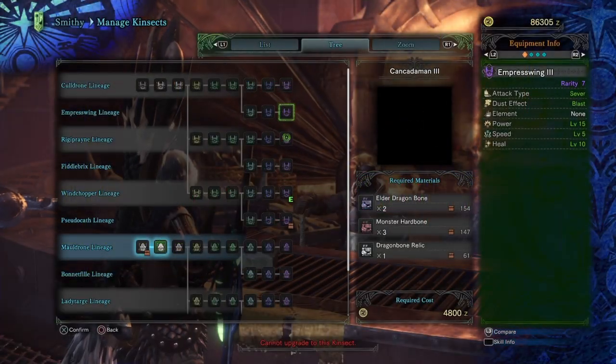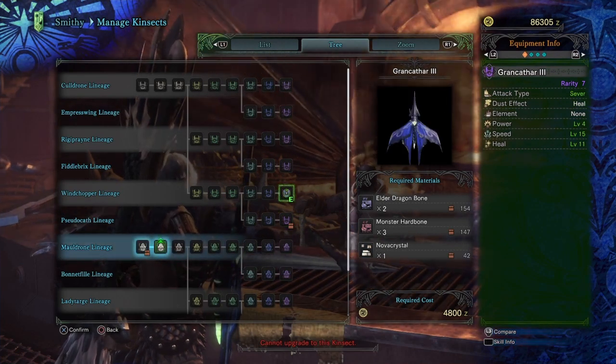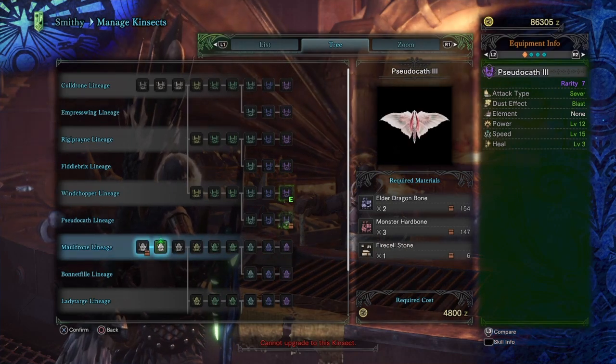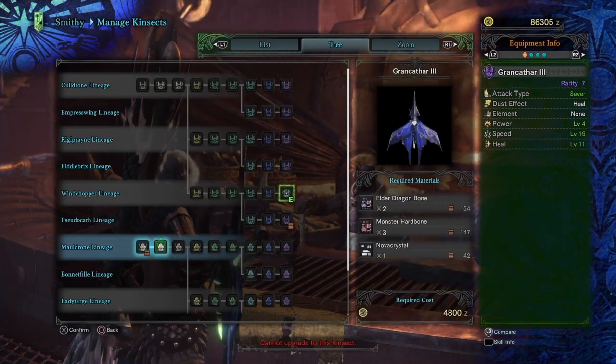Welcome back my friends, this is just a quick video on two of what I think are the best bugs in the game — two of the best kinsects for the insect glaive. First off, we have two different types of bugs here. They're both coming from the same lineage, the cauldron lineage. First you got the wind chopper lineage.